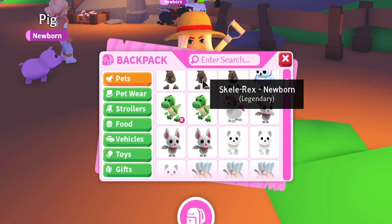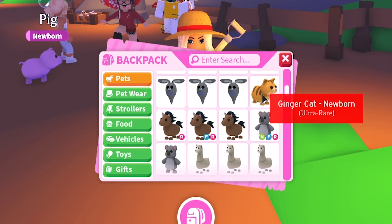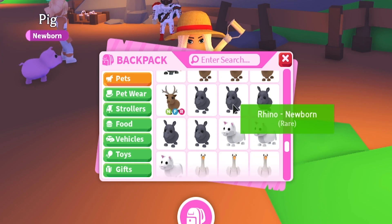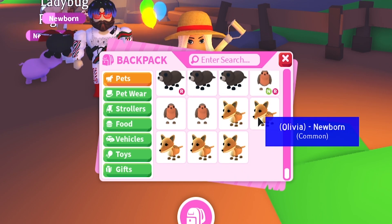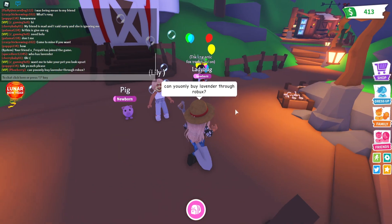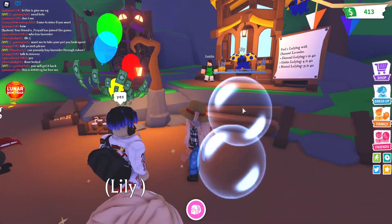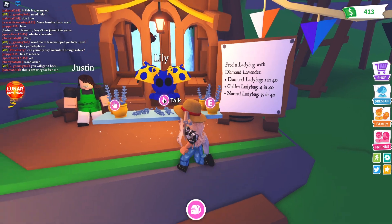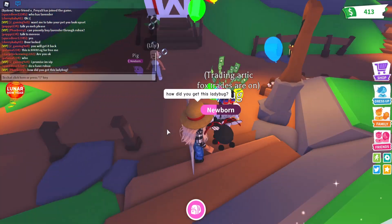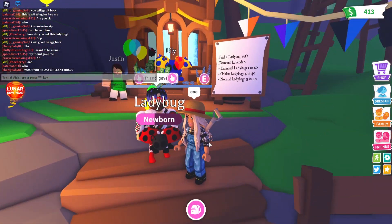A golden rat - could that be a farm animal? A bee kind of is, a skelly rex - of course they're a farm animal. A frog, a little ginger cat. I have so many pets I still need to give away - if you guys want any let me know. Someone asks who has lavender. Let me ask: can you only buy lavender through robux? He said yes! I didn't know that. Wait, Lily looks different - she's blue now. He's got a ladybug though - how did you get it? His friend gave it to him. It's a cute ladybug!